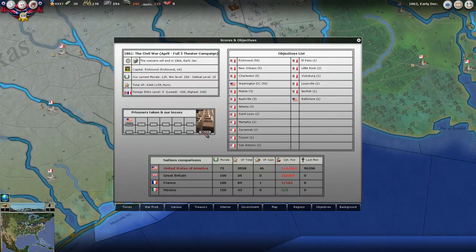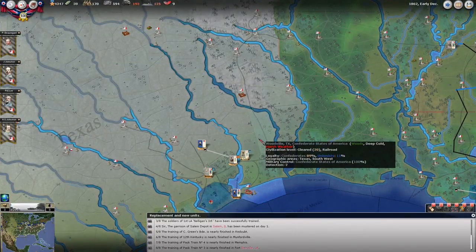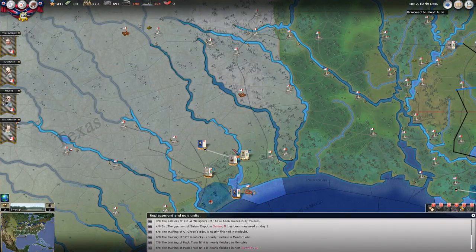I've lost 58,000 troops, but he's lost 96,000. I've also taken 38,000 prisoners - pretty considerable. His morale is still pretty high, considering, and his power force is still much stronger than mine. Hopefully I just keep him busy over DC so he doesn't use that force against me. Let's simulate the turn and see what happens here.